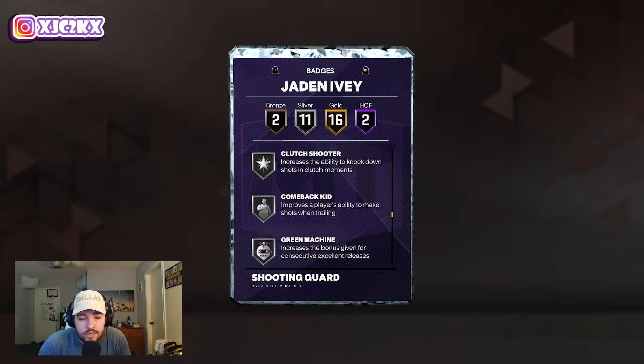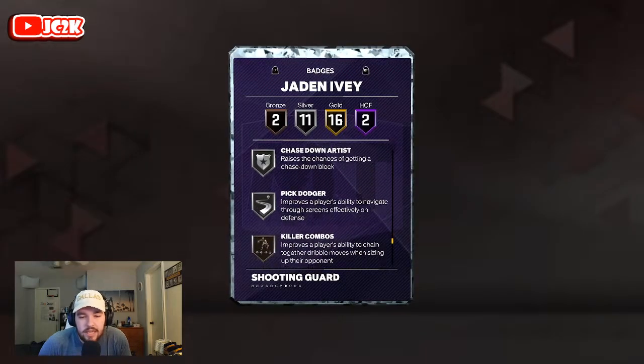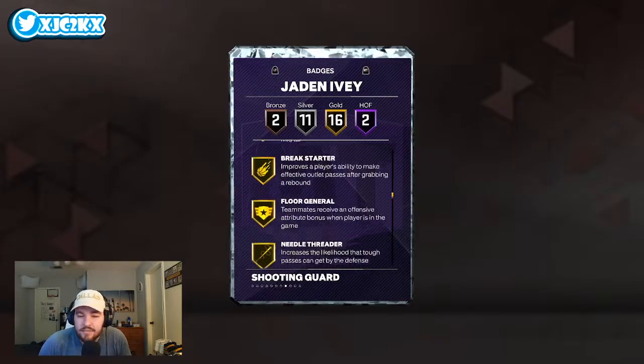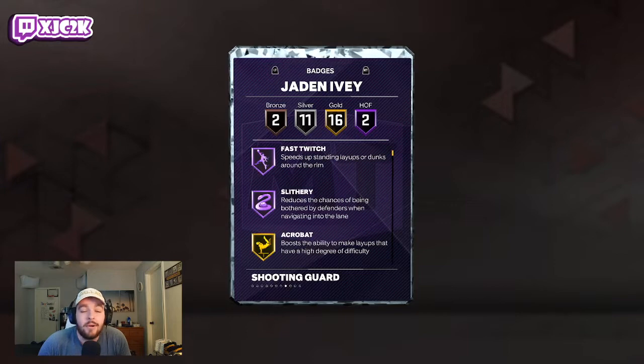Silver badges include Posterizer, Comeback Kid, Green Machine, Ankle Breaker, Clamp Breaker, Unpluckable, Ankle Braces, Chase Down Artist, Pick Dodger, Bronze Killer Combos, and Workhorse. One thing I just realized — he doesn't have Handles for Days, and because he's an evo card, you can't add Handles for Days to him. That actually is going to be an issue, but I'm interested to see how this card compares to guys like Steph and Marcus Smart. Let's hop into Freestyle and check out his animations.